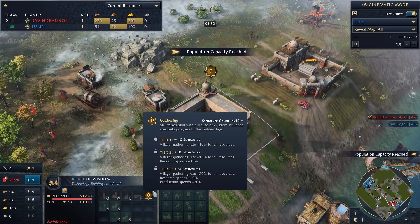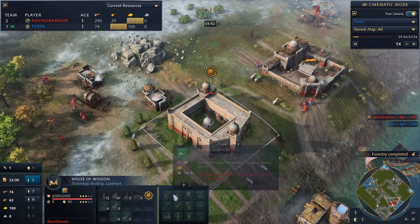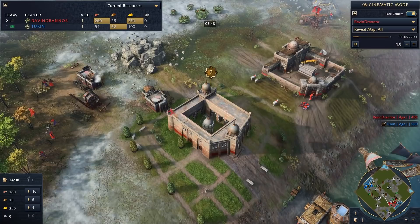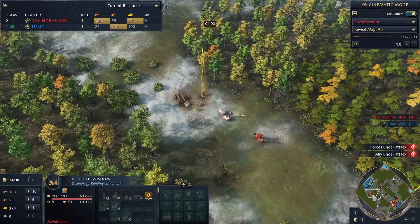My opponent's golden age is getting rolling. For those new to the game, the Abbasid don't build landmarks — rather they have their House of Wisdom and each wing unlocks the next age as well as a whole line of research. The more buildings you have within the golden age aura, the better — 10 buildings gives you 10% gather rate, and eventually research and production speed bonuses.